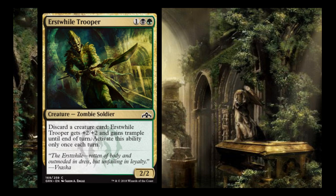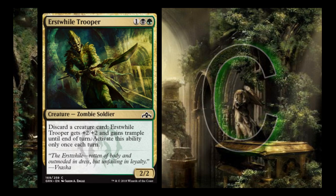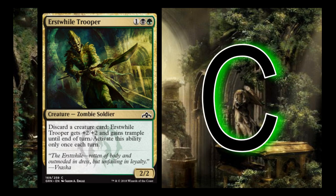Urst Wild Trooper is 1, black, and green for a 2/2. Discard a creature card: it gets +2/+2 and gains trample until end of turn. You can activate this ability only once each turn, including on your opponent's turn. I'm not a huge fan of discarding cards in Limited because you need those resources. But with the undergrowth mechanic, if it's a creature that doesn't have much purpose, it's not bad. I give it a C — you'll run it as a 2/2 that occasionally blanks a removal spell or deters attacks.